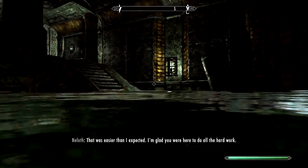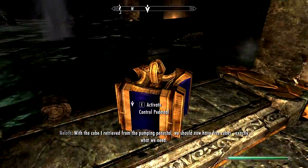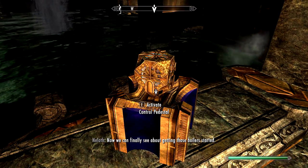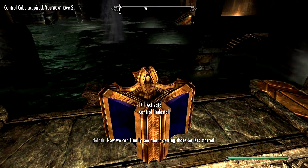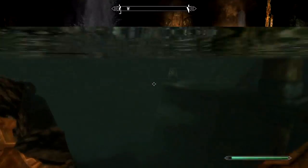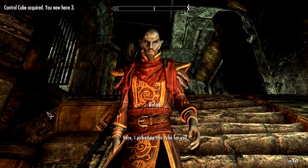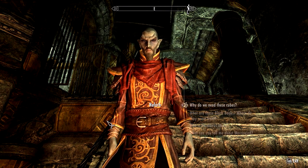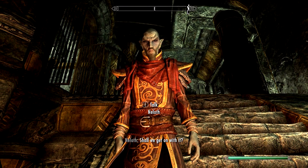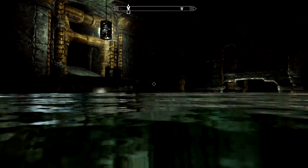That was easier than I expected. I'm glad you were here to do all the hard work. So the water came up so I didn't have to go all around like that. Where'd the other cube go? Would you take the cube out of that? Here — I picked up this cube for you. Shall we get off of it? Alright, he gave me the cube, I guess. He picked it up — that's where it went.